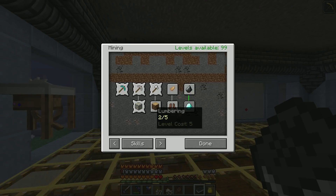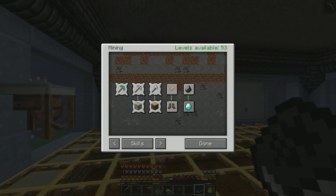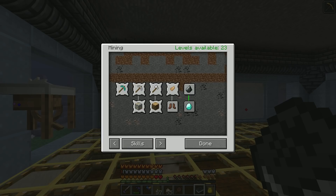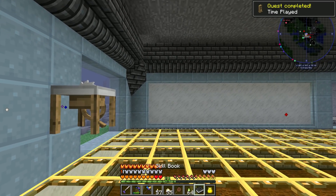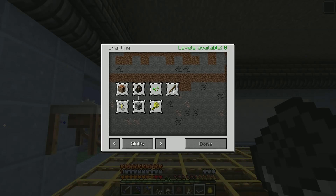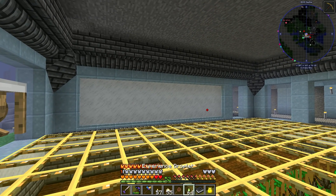We're on the home stretch now, just knocking this out. There's also another leveling system in this pack — we'll knock that one out today as well. Quest complete: time played! We are now 100% maxed out on all skills. We'll just go ahead and eat the rest of these experience essences.